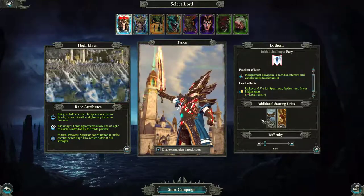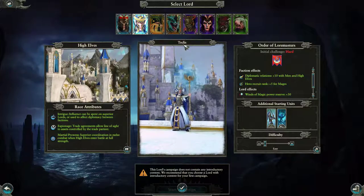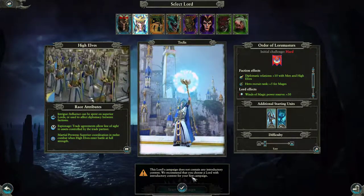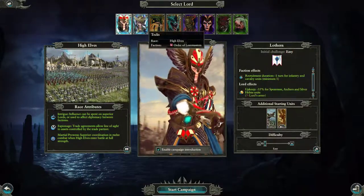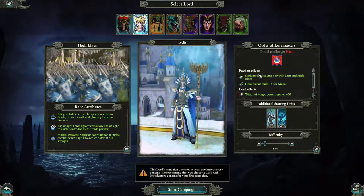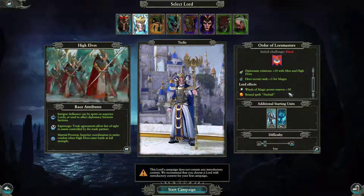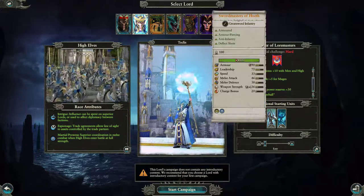It's pretty strong. Let's move on. There is no limit to my power — that's Teclis. The lord's campaign does not contain any introductory content; they recommend choosing a lord with introductory content for your first campaign. Initial challenge is hard. Faction effects: diplomatic relations plus 10 with Men and High Elves, hero recruit rank plus five for mages. Lord effects: Winds of Magic power reserve plus 30, bounce spell Fireball. Sword Masters of Hoeth.